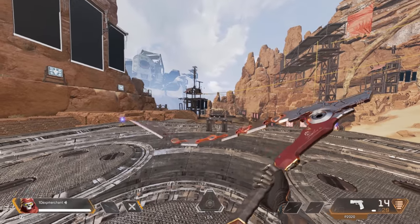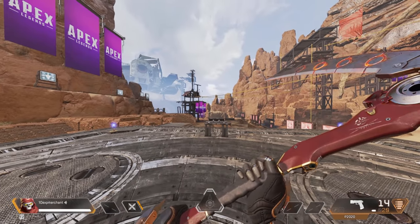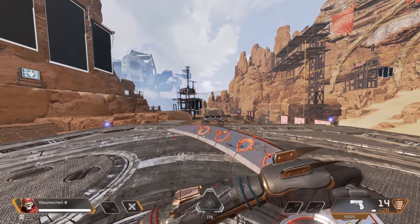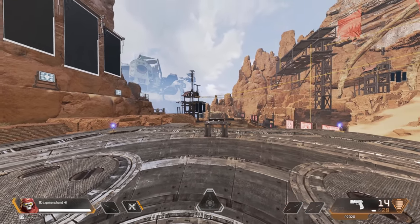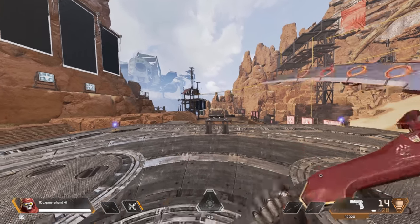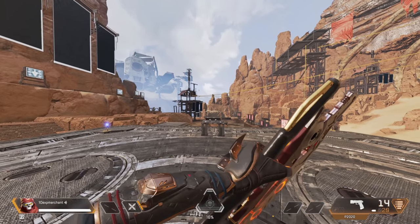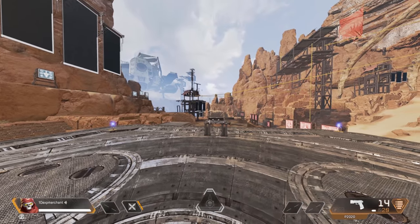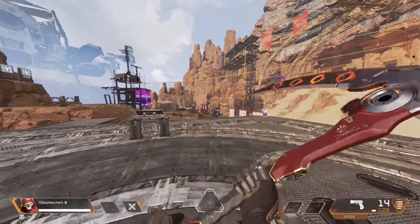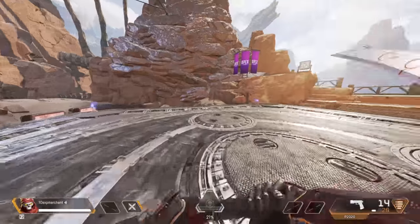Next up we have the draw animations. There's the initial one that happens every time you land on the ground for the first time, and then there's a bunch of different draw animations throughout the game. They all seem to be equal rarity, but there are some pretty cool ones like the summon one and the one where you can see it sort of being cracked open. Really, really cool.